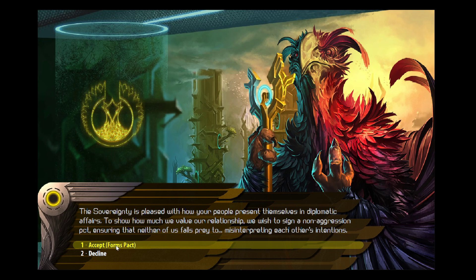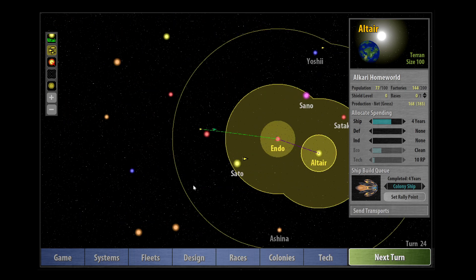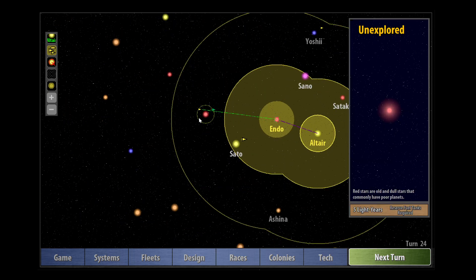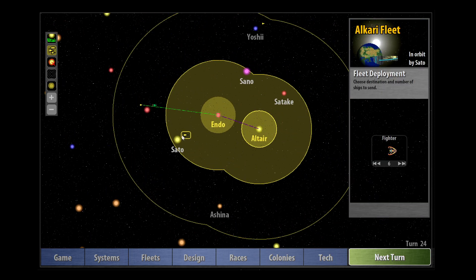It's a good idea to form non-aggression pacts because you don't want to be at war and it starts building your relations together. Also because these guys are honorable it will be a really serious thing if we were to break that pact - they would never be friends with us again. I'm going to say no for the time being because it's possible we might have to go through them, and if we signed an NAP that will be a problem. So let's say no for the time being.